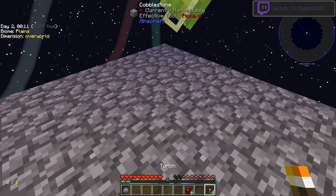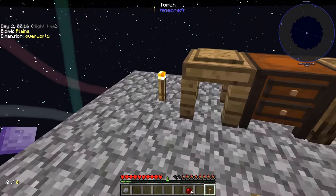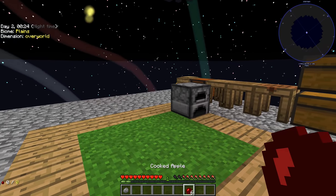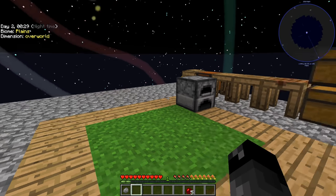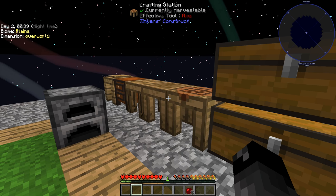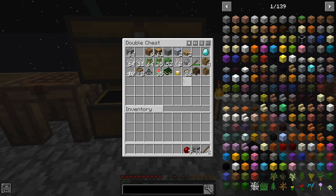Mobs can only spawn if the player is about 24 blocks away, so I don't think this base is quite that wide, but we should light it up so we can see better at nighttime regardless. What I'd like to do is start using our tinker stuff and see if we can make ourselves a pickaxe so we can pick up our furnace — we don't have a lot of material to work with, just wood and stone.